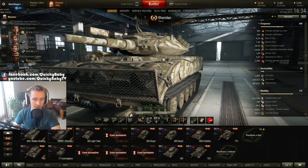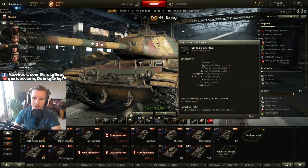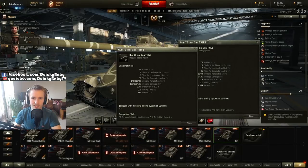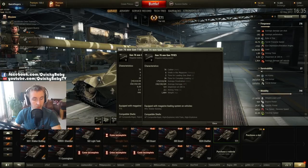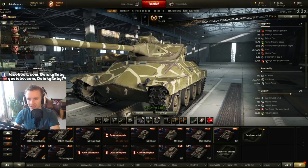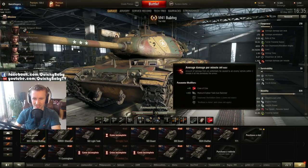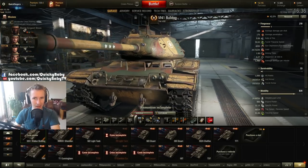You might be thinking surely things can't be that bad for the Bulldog, right? Let me tell you they are. Look at the autoloader on the Bulldog — it's had its magazine nerfed from 10 rounds to 6 rounds, but for some reason the reload time is still 36 seconds for an entire magazine. Whereas when we look at the T-71's magazine, sure it doesn't have the penetration at 145 instead of 175, but while it has the same alpha damage at 150 and the same number of shells per magazine, its reload time is 16 seconds less — even though it's a whole tier lower. This means the T-71, when fully tricked out, will have 1,904 DPM without Brothers in Arms, whereas the M41 Walker Bulldog has just 1,360.